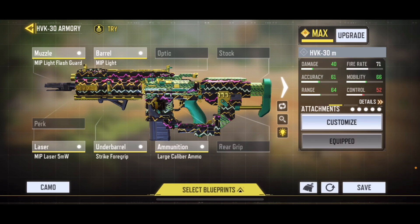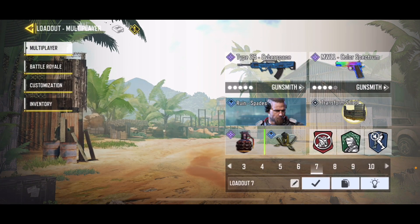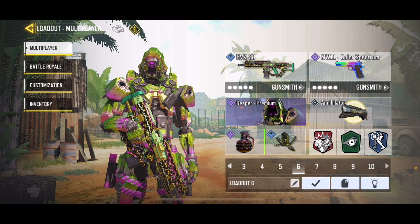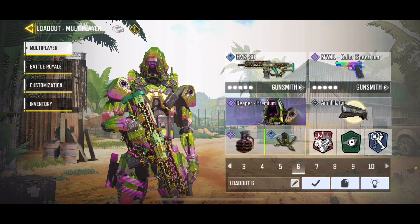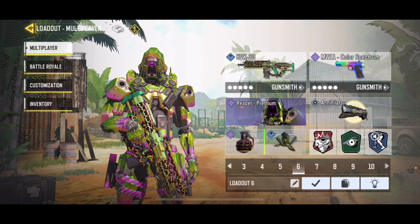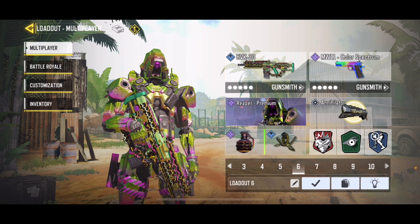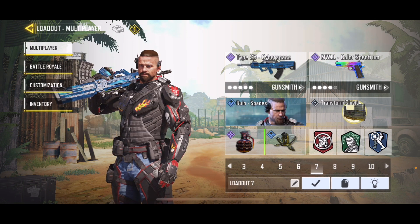Number six is the HVK-30 loadout. Ferg actually uploaded a video where this was his number one spot — sorry if I spoiled that. You can see all the attachments right there. For perks we got Flak Jacket, and the NA-45 is great for tracking people's footprints. Then Dead Silence and the Annihilator as the operator skill.